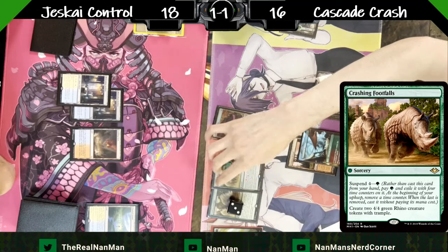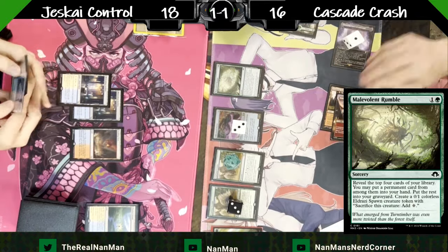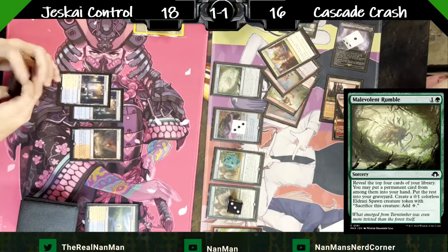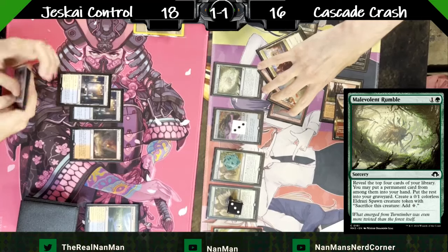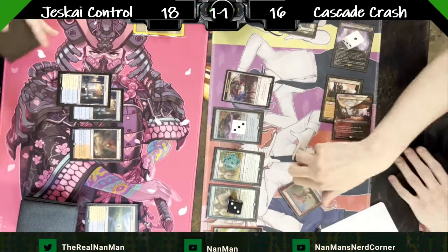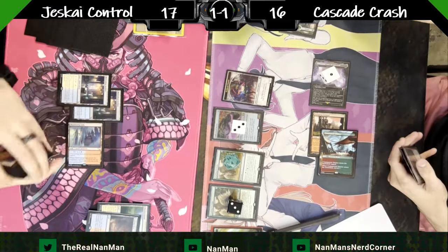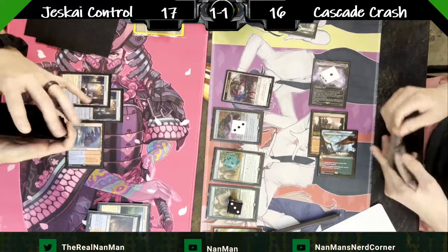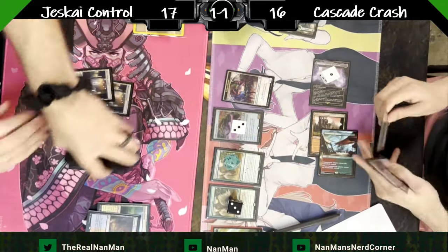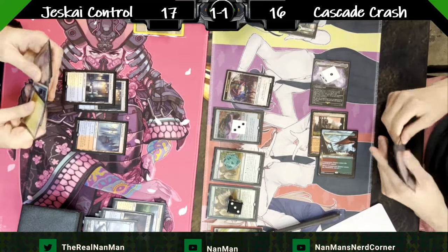Scalding Tarn comes out, then some land-go from both players. Our cascade crash player is set up much better — they have the Unlicensed Hearse out and the Crashing Footfalls slowly ticking down like a time bomb. We're trying to piece something together quickly. Our graveyard being eaten alive makes this very difficult. A Malevolent Rumble is a setup card — unless your opponent really cares about their graveyard, you shouldn't waste a counterspell on Malevolent Rumble. Counter what they get next instead. We'll surveil a land into the graveyard and be ready to go. Turn four at least gives us a One Ring and a Wrath of Skies.